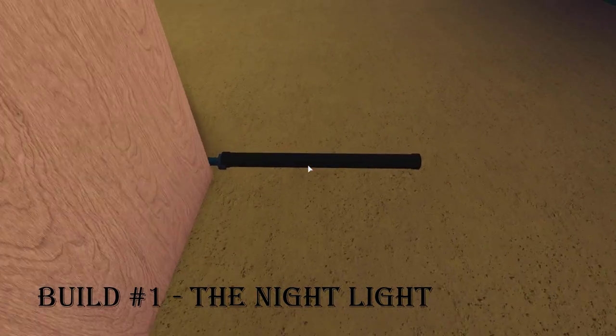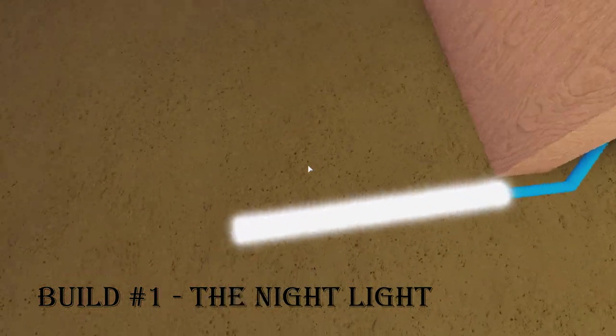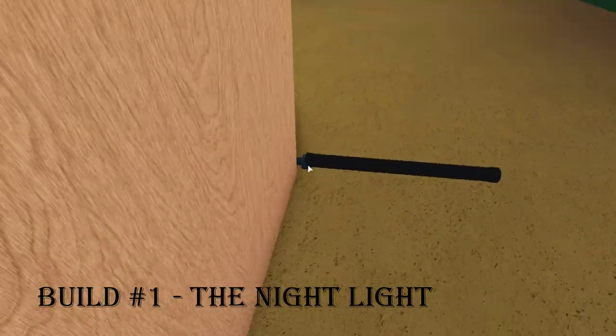Build 1 is going to be the Night Light. What this is, is it will detect you walking by and if it's nighttime it will turn on. If it is daytime and you walk by, nothing will happen because there's no need to waste energy.